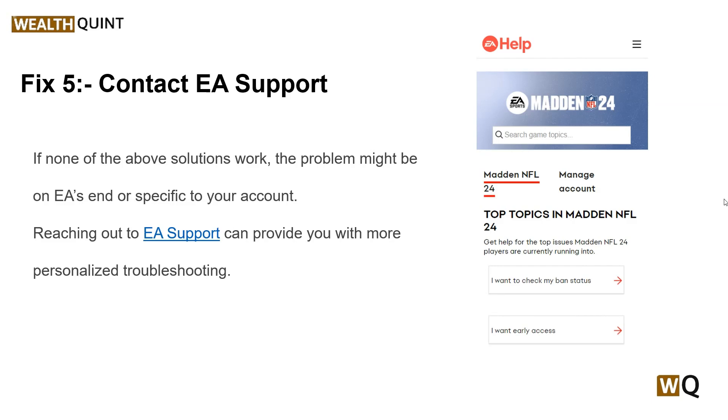Solution 5: Contact EA Support. If none of the above solutions work, the problem might be on EA's end or specific to your account. Reaching out to EA support can provide you with more personalized troubleshooting. You can contact the customer support team by using call or live chat, and they will assist you step by step to resolve your issue.